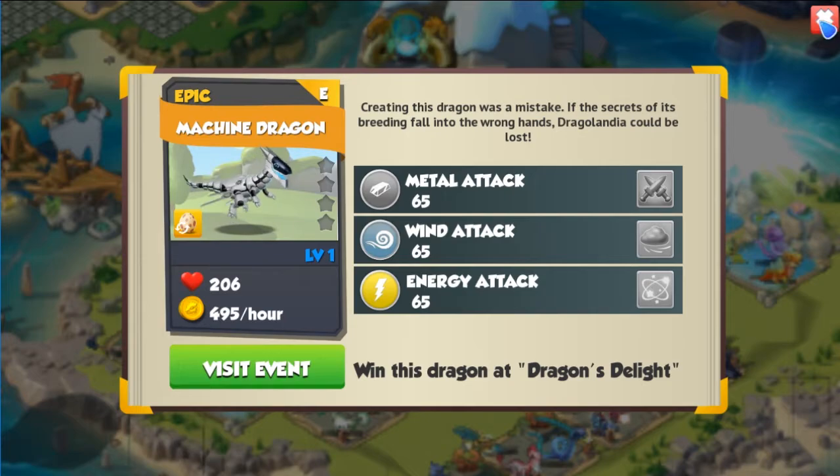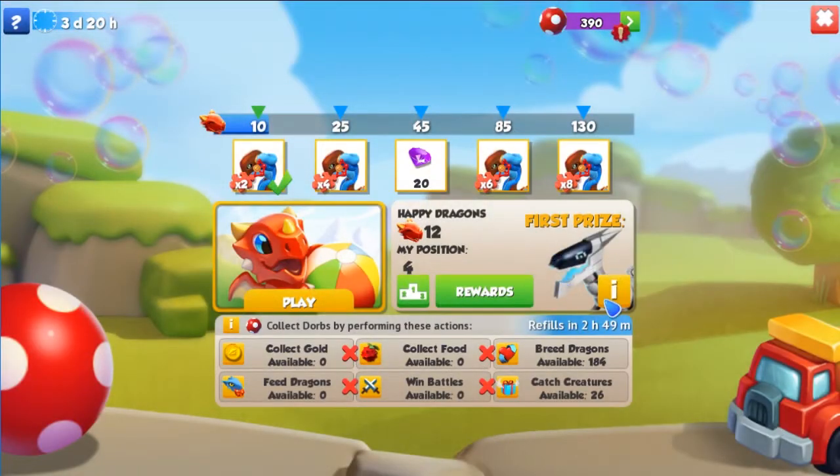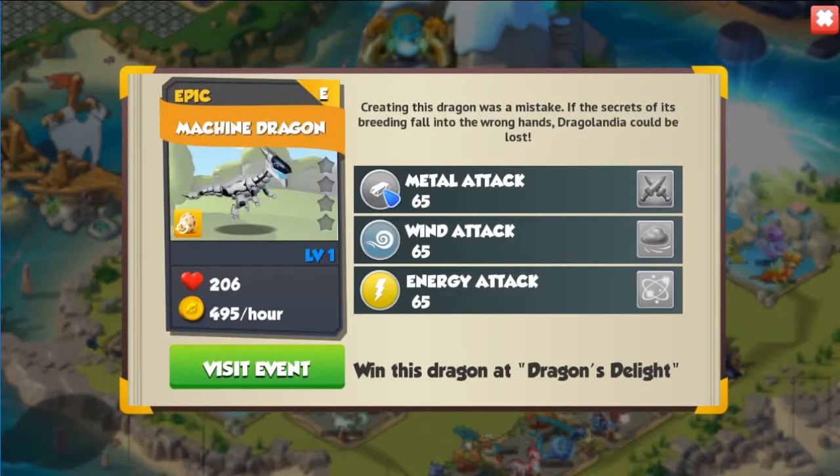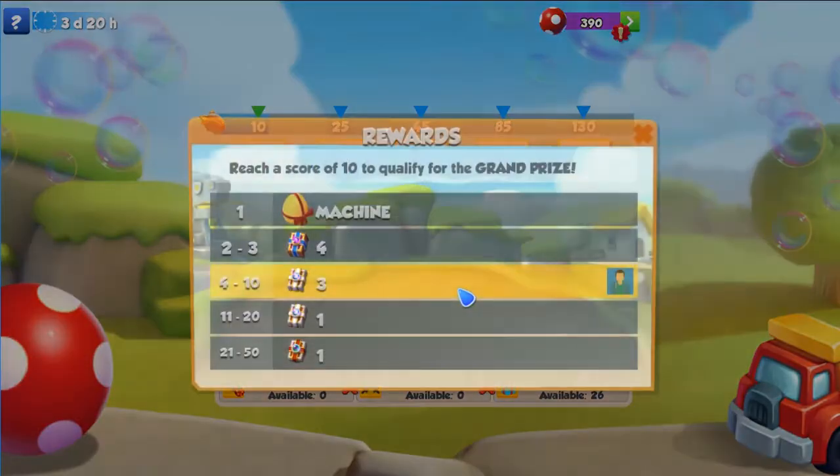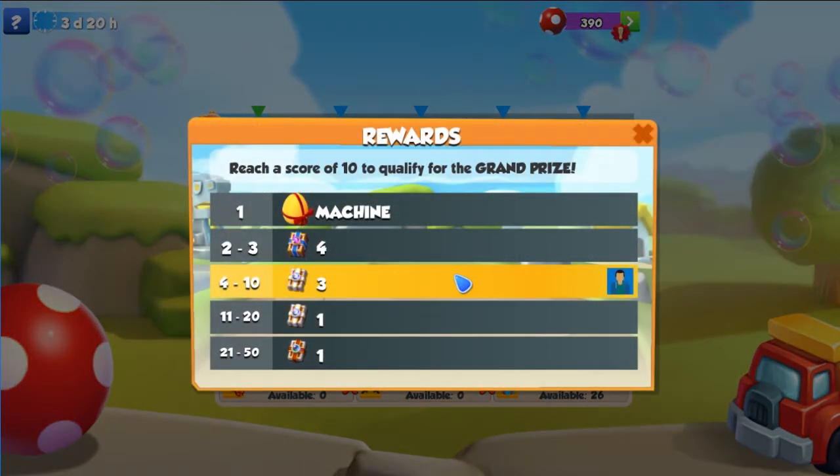Basically, the reward for this event is the machine dragon. The machine dragon is an epic dragon with metal, wind, and energy elements, and its base stack is 65. The description says: creating this dragon was a mistake. If the secrets of its breeding fall into the wrong hands, Dragonlandia could be lost. The first prize is the machine dragon.